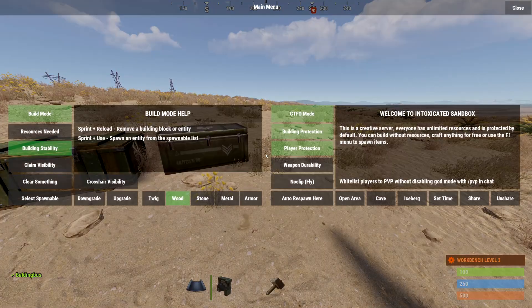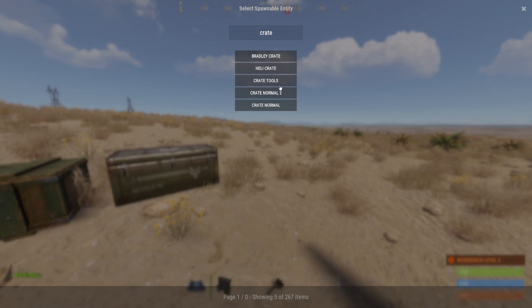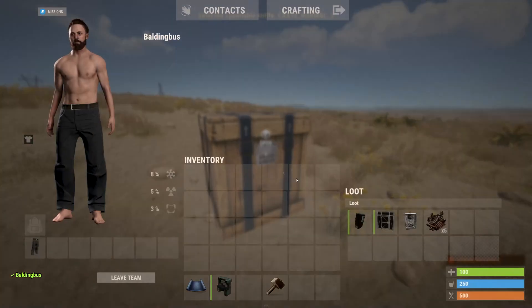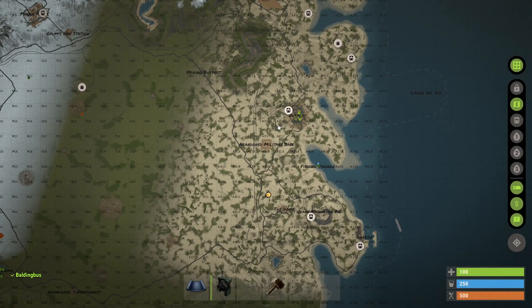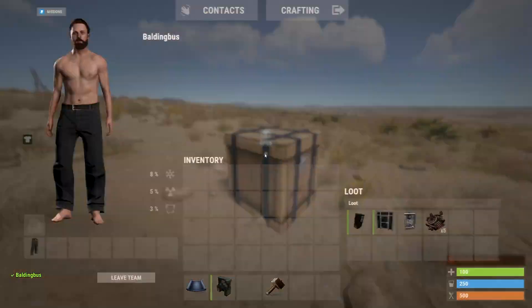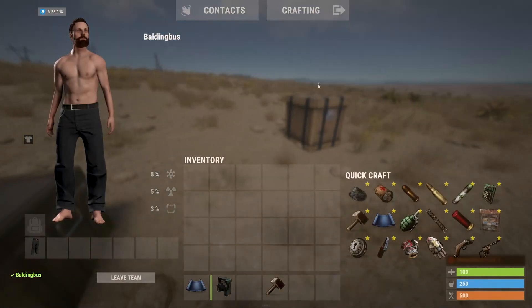Welcome to a Rust tutorial on how to get sheet metal. It's actually pretty easy — you're going to want to find one of these crates. They spawn literally everywhere, in every single monument around the map, even sometimes in the safe zone of Outpost or along any of the roads. You can find them, open them up, and they might have sheet metal inside.